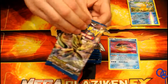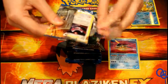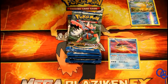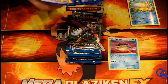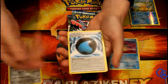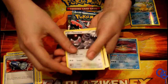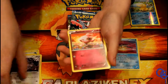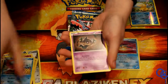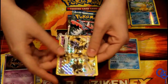Next one — this is a Greninja BREAK booster art. So starting off taking the coat off — three from the back. We've got a Mawile, a Special Energy Splash Energy, a Pokemon Catcher, a Glameow. And I see something nice. Spiritomb, Shinx, Slowpoke, Phantump. And we have a Trevenant BREAK card — yes, that's awesome!